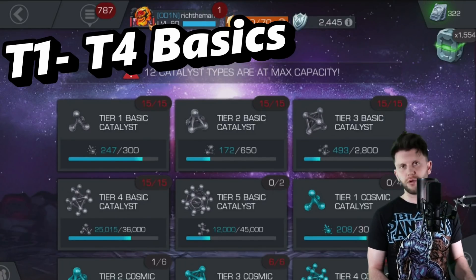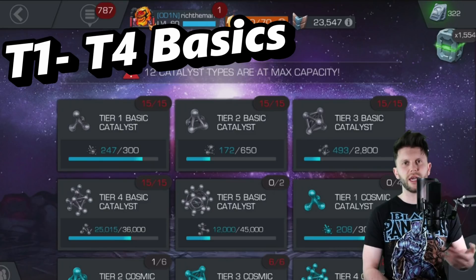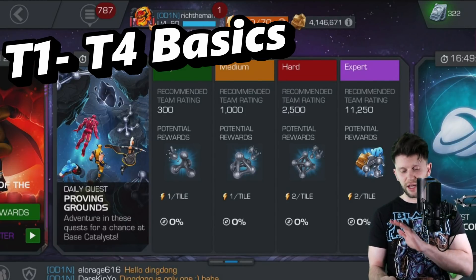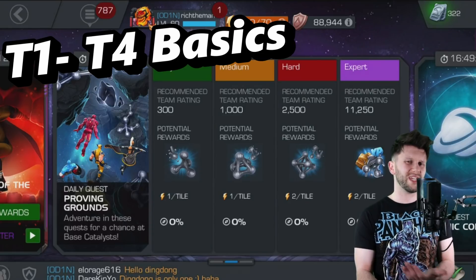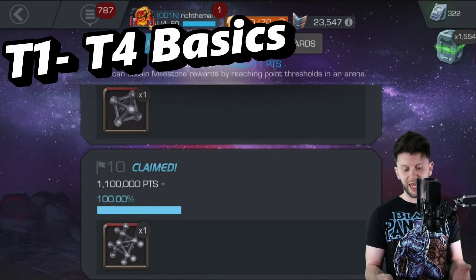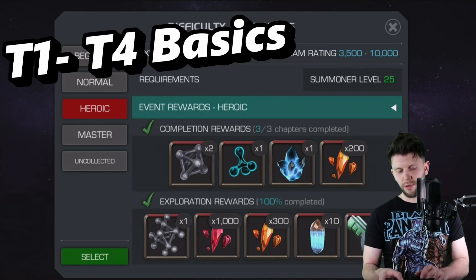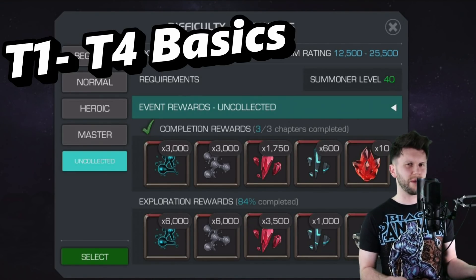When it comes to Tier 1 to Tier 4 Basics, there are loads of ways. Go into the solo events and see what's going on — if it's event quest completion, do some event questing; if it's arena wins, do arena wins; hero use, arena, and questing. Proven Grounds is usually the best one for Tier 1, Tier 2, and Tier 3 Basics. For the Tier 4 version, Proven Grounds isn't great. There is a Tier 4 Basic Arena where the top milestone at 1.1 million gives you one fully formed Tier 4 Basic. For monthly event quests, Master provides one fully formed Tier 4 Basic plus extra fragments, Heroic gives one fully formed, and Uncollected is Tier 5 Basic. Each of those are also available in story mode, but obviously you can only do that once.